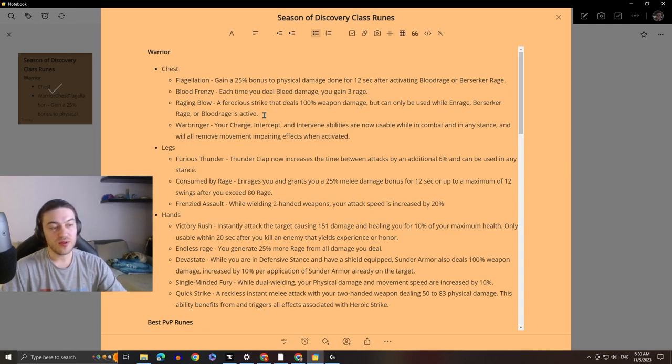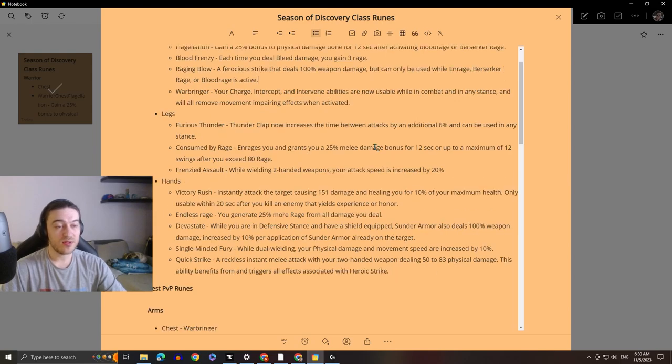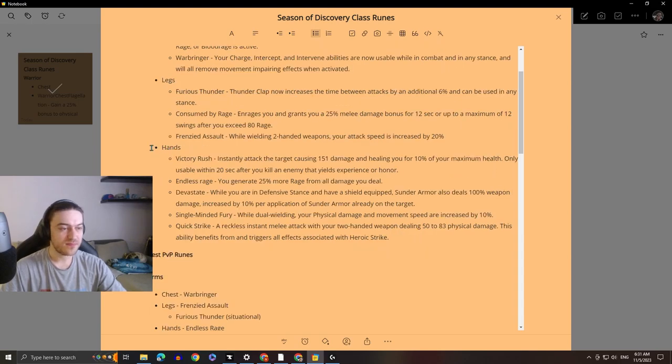For the legs you have: Furious Thunder — Thunderclap now increases the time between attacks by an additional 6% and can be used in any stance. Consumed by Rage — enrages you and grants a 25% melee damage bonus for 12 seconds, or up to a maximum of 12 swings, after you exceed 80 rage. Frenzied Assault — while wielding two-handed weapons your attack speed is increased by 20%.